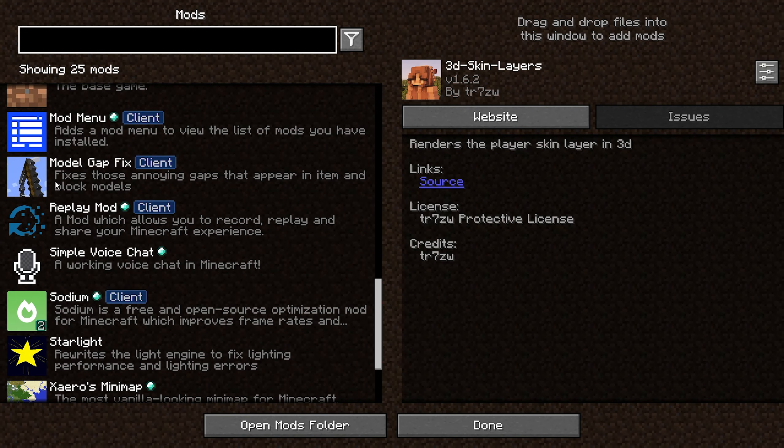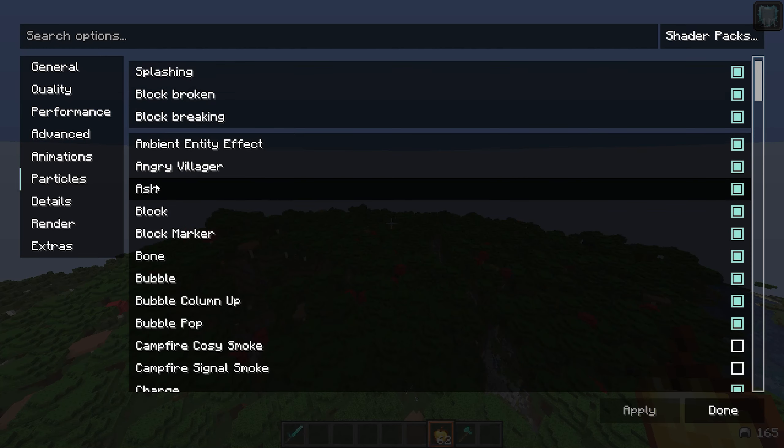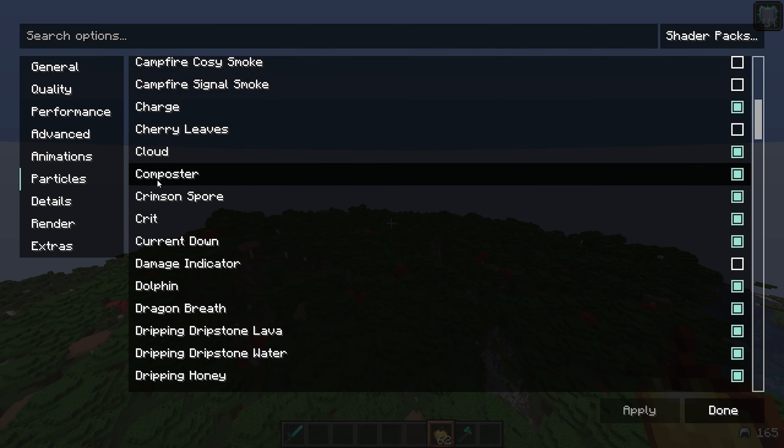I'm going to go through my other settings quickly — you'll have to pause on your own. I turned off a few particles that I consider useless and that make the screen more annoying; I like a clearer screen for videos. You won't really see any of this new stuff in my videos for a while since I have a lot of backup footage. My language is English obviously, and I've changed my sensitivity a little bit lower. Here are my sound settings, chat settings, and accessibility settings — that's pretty much it.